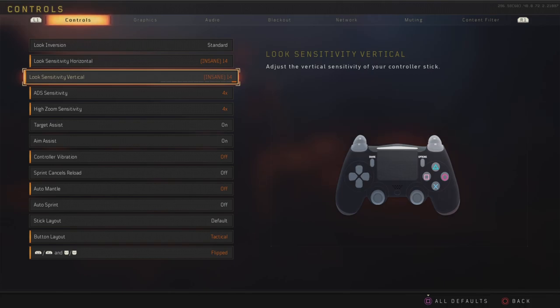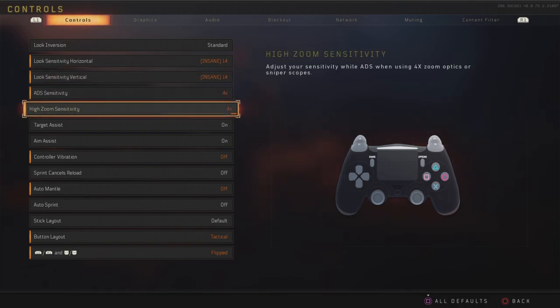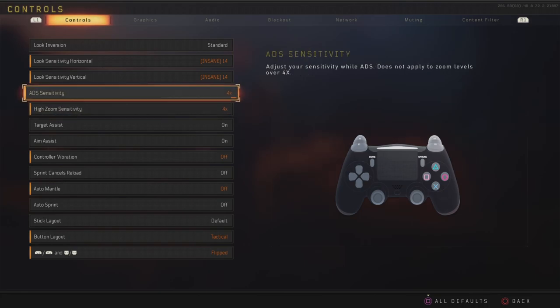The Control Freaks are the max height you can have on both sticks. Then you have the 4-4. It's very difficult to aim for some people on this, but for me it's fine. This allows you to swipe quite well and get from one enemy to the other in the shortest amount of time possible.